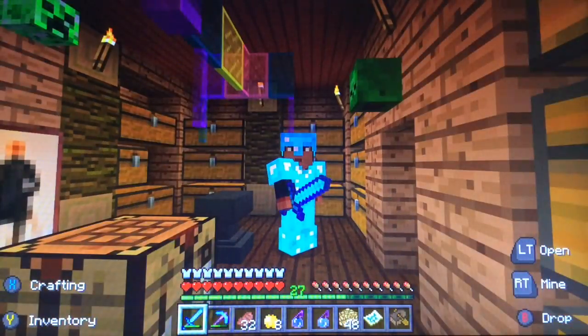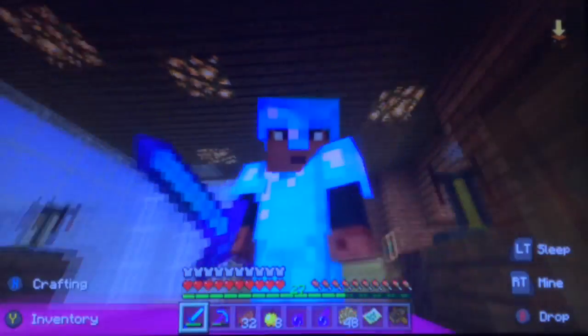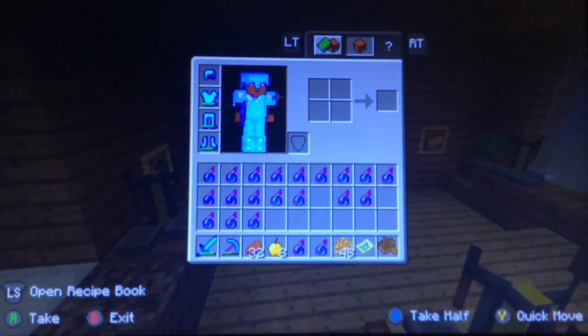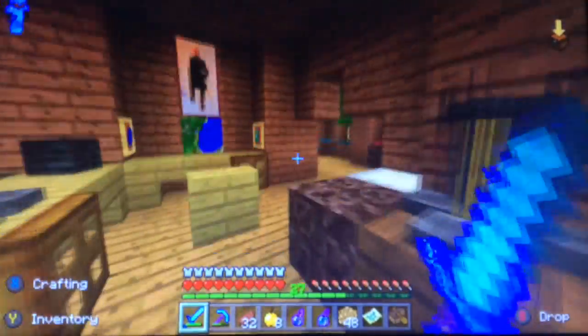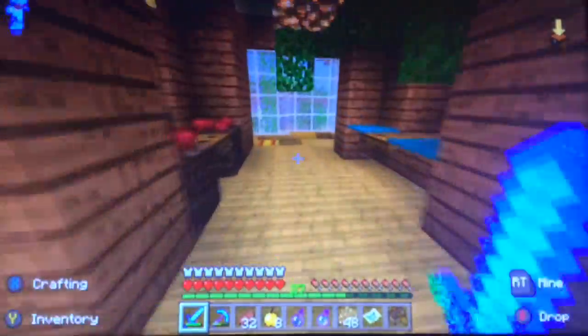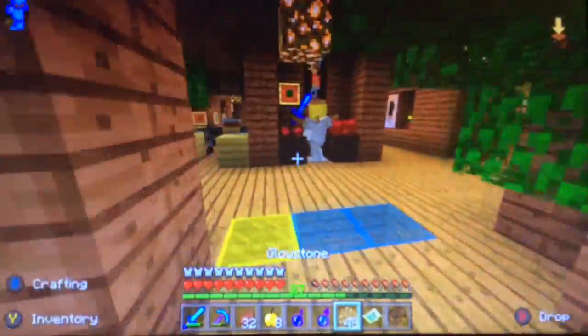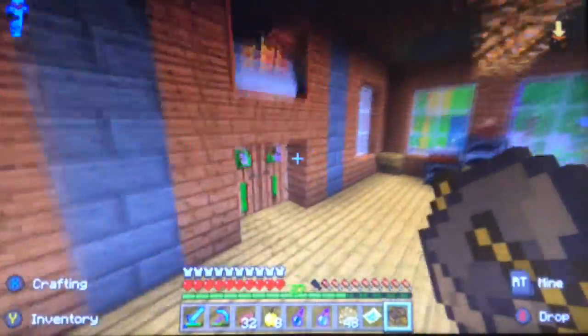Hey guys, welcome back to Jungle Craft! In today's episode we're going to the sea monument. I lost loads of levels, I did all my armor and got a really cool helmet. I enchanted like three helmets, converted my potions to books, made all my potions, and I have them all with me. We're going to the ocean monument and I have my map that I got in the end room.